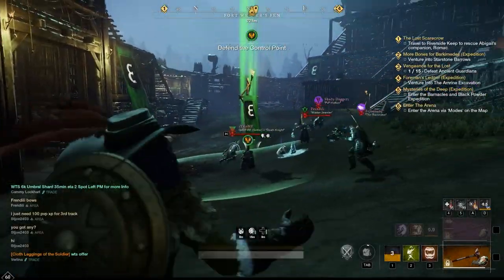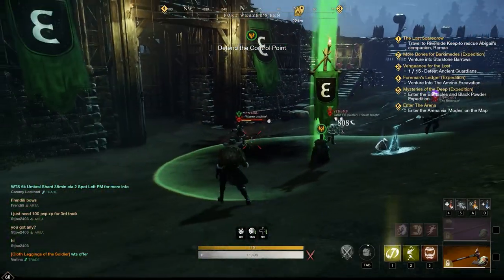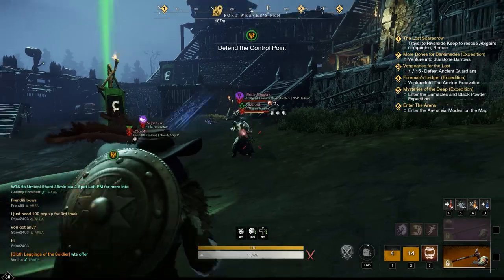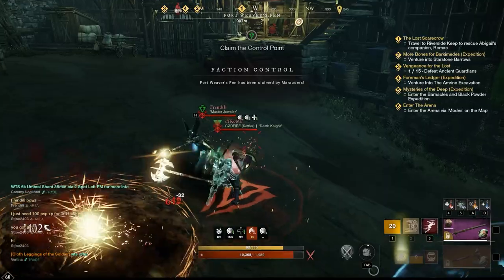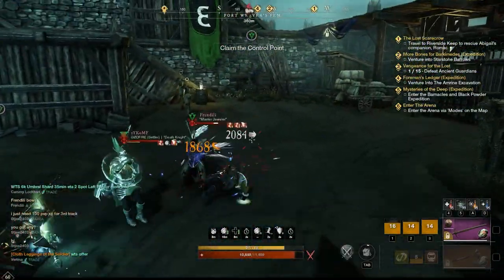Hello everybody and welcome on in. I've been trying out a new build — the throwing hatchet — and this is an interesting weapon. It's not the best ranged weapon in the game, but it has some pretty good utility that I hope these few fights here can highlight. And it can actually do some pretty meaty damage on the right build.